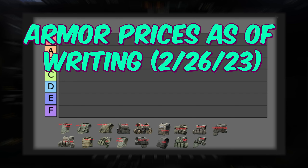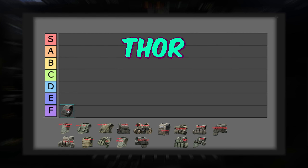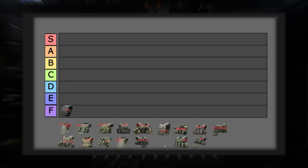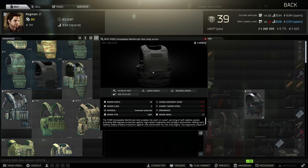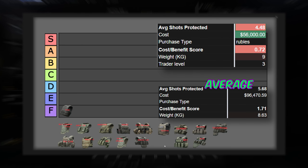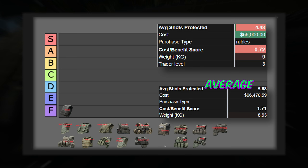In last place, we have an armor costing just 56,000 rubles called the Thor. We're going to put that in F tier. It has the lowest number of shots to kill on average at 4.48 across all the ammos. 40% of the ammos listed should kill the player in 3 or less shots. It's really only effective early game, but it's not available until Ragman 3, so maybe this armor needs to get bumped up to Ragman level 2 to make it viable.